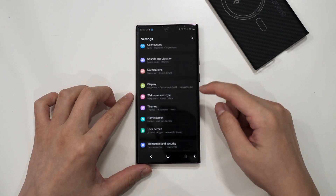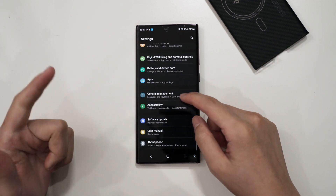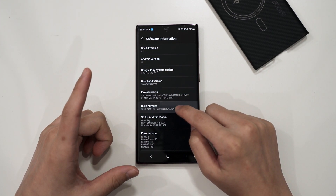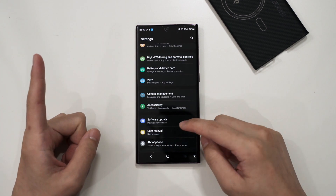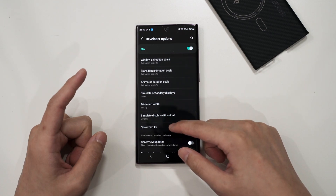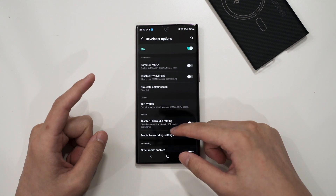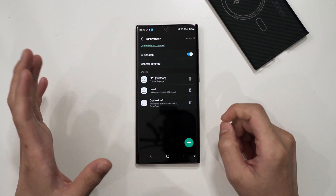The second step is to enable GPU Watch in the settings menu — we have a video comparing GPU Watch and Perfz if you want to check it out. Go into About Phone, click into Software Options, tap the build number many times to enable developer options, then scroll down to Developer Options and find GPU Watch. Enable it and leave everything at default.